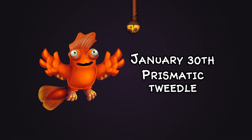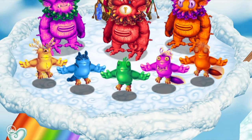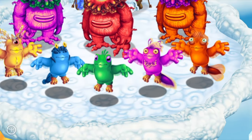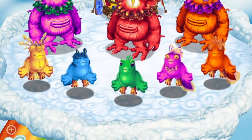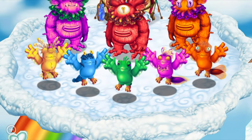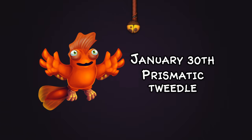On January 30th — this really was a Dawn of Fire week for the whole month — we got the Prismatic Tweedles with all sorts of mutations. If you look at the orange one on the timeline it looks like a goldfish, yet the others just look like mutants. Not all Prismatics are based around certain things; some just take their own stride and are mutant-like versions of the original forms, which gives a nice bit of variation.